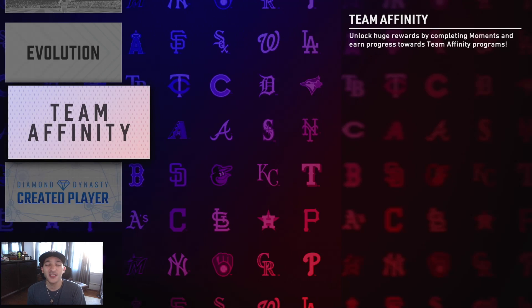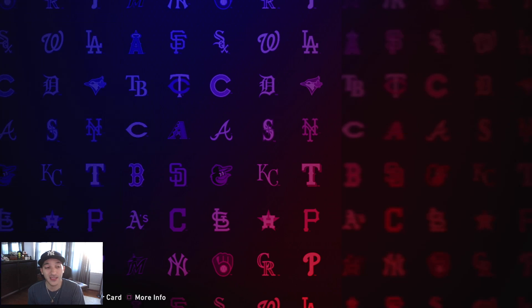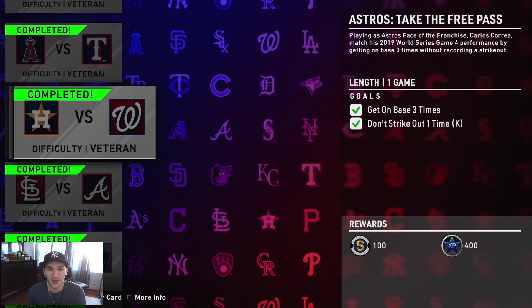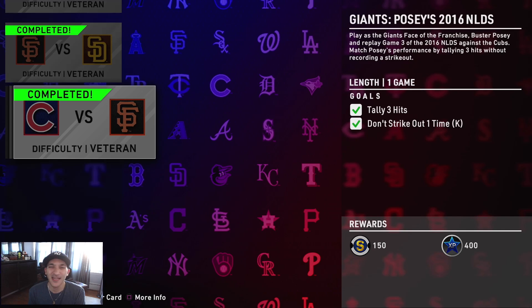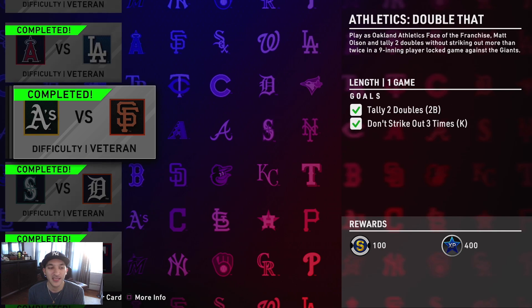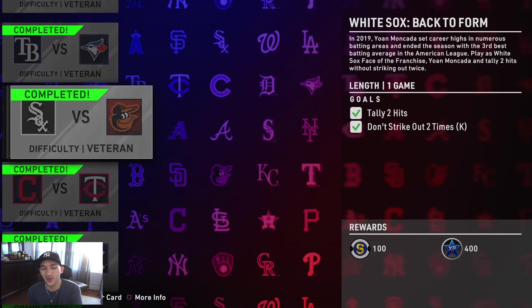We also did all the team affinity moments — you get a lot of XP, 12,000 XP and 15,000 bonus. There are 30 of these using all the face of the franchise guys, and they do take a while. All the moments I'm showing you probably took me around 10 to 13 hours between yesterday and today. Most of them are pretty simple — the one that took me the longest was the Matt Olsen one for the A's, because you have to get two doubles and I kept getting a double and a home run or two home run games.